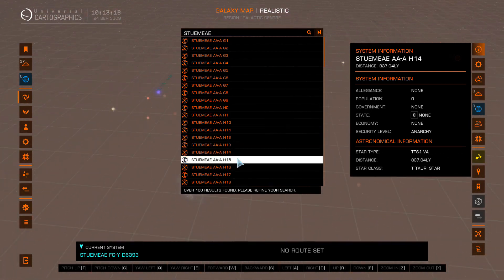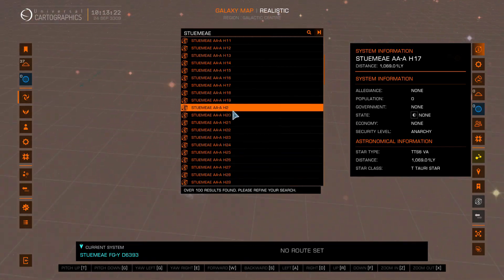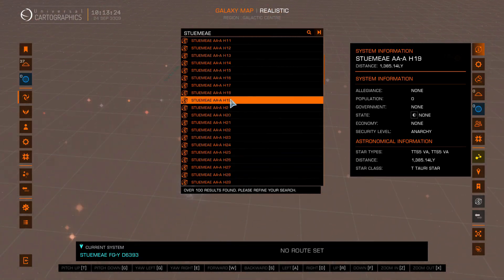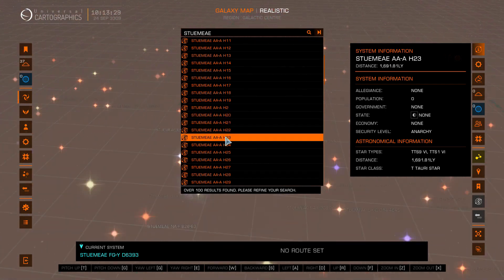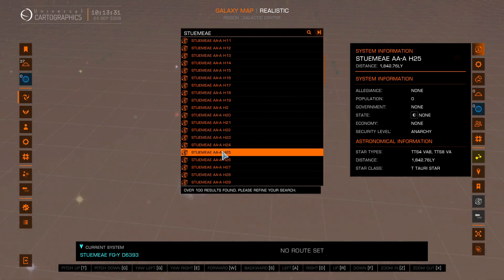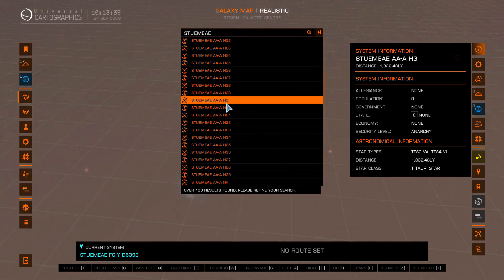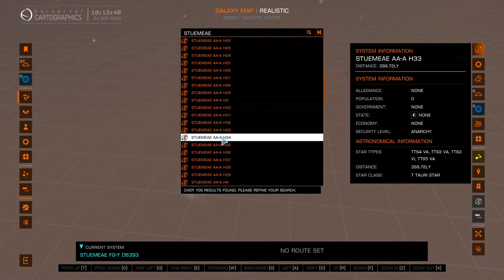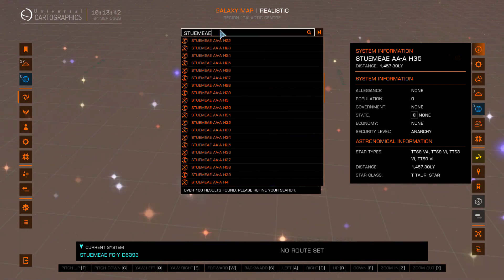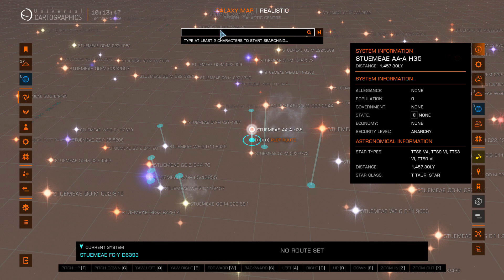Unfortunately I picked an area slap bang in the Tetrahemi Hexachron of Doom. The Tetrahemi Hexachron of Doom is a corridor 1,000 light years across in all axes centered on our home system that contains mainly T Tauri stars. It's a result of one of Dr. Ross's high energy particle physics experiments that hit Sagittarius A like a glitter ball. We don't like to talk about that. So instead I'll pick another area where I'll hopefully have more luck.